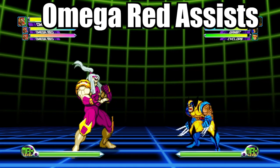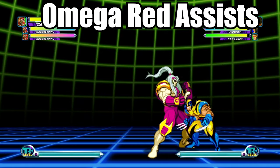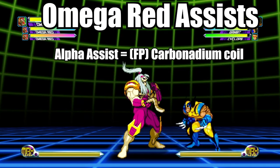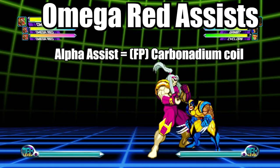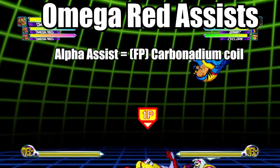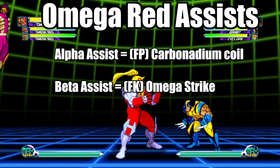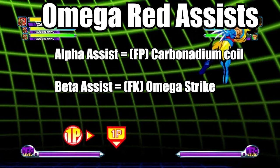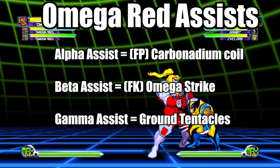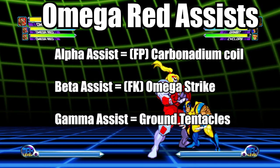Here's what to expect when you use Omega Red as an assist character. His Alpha Assist will attack the enemy with a fierce punch carbonadium coil. His Beta Assist will use a fierce kick Omega Strike. And his Gamma Assist will perform the ground tentacles down back fierce kick variation.